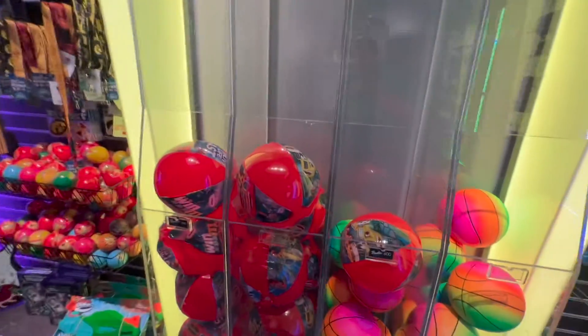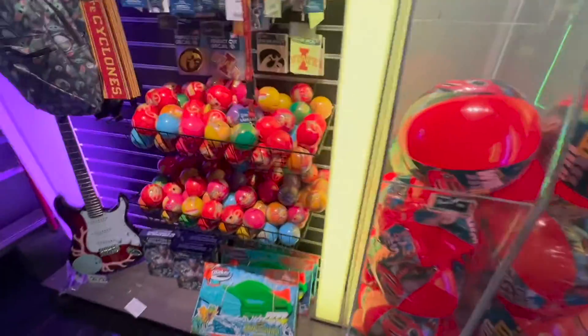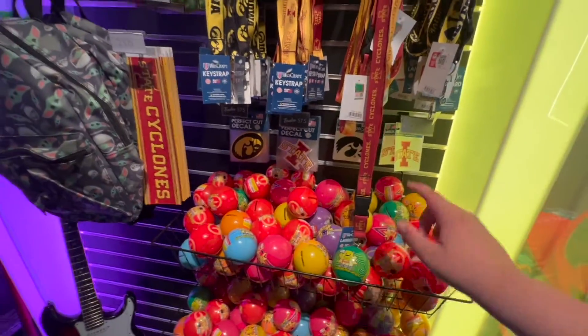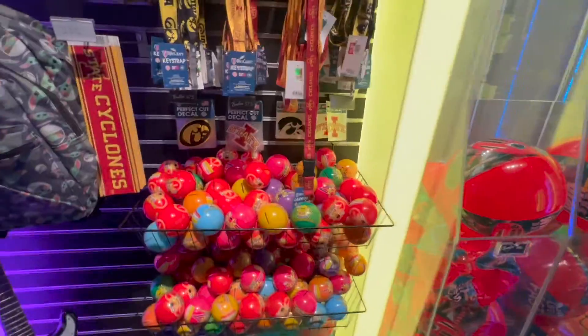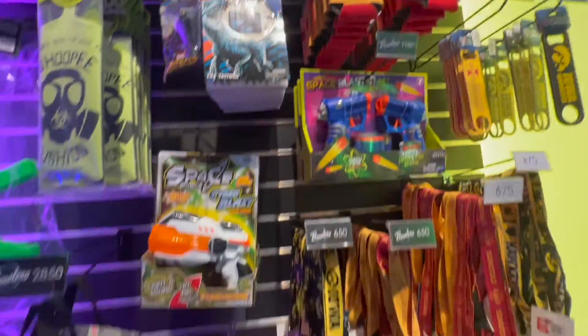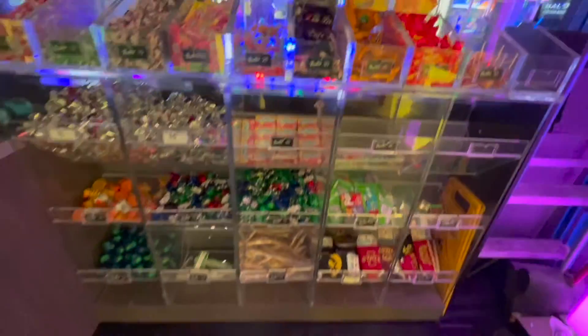Over here they have some different balls — those are from that show Blaze and the Monster Machines, I think. And they have some of those rainbow basketballs. I think they took all the capsules out of the capsule machine they used to have and put them for sale. A Nerf water gun. An electric guitar for $21,000. Some Iowa merch. A blaster. Some tattoos and stuff. A backpack. Then over here is your candy — they do have Chupa Chups, those are some of my favorite suckers. Cotton candy. That's a lot of the small stuff. They have some koozies for Iowa and Iowa State. And did I miss anything up top? There's a skateboard, the aqua thing, a doormat, and these are some wiffle bat things.